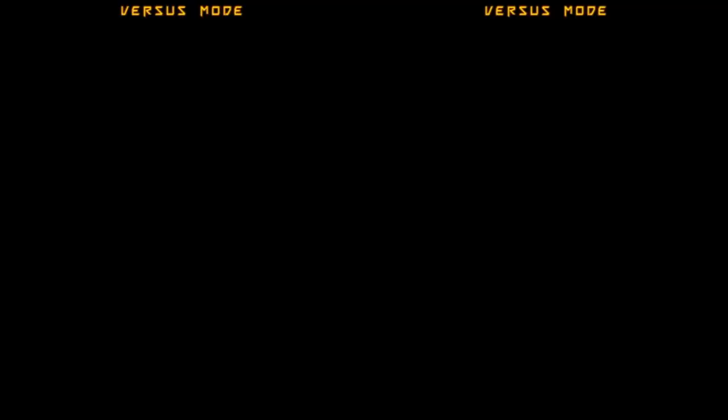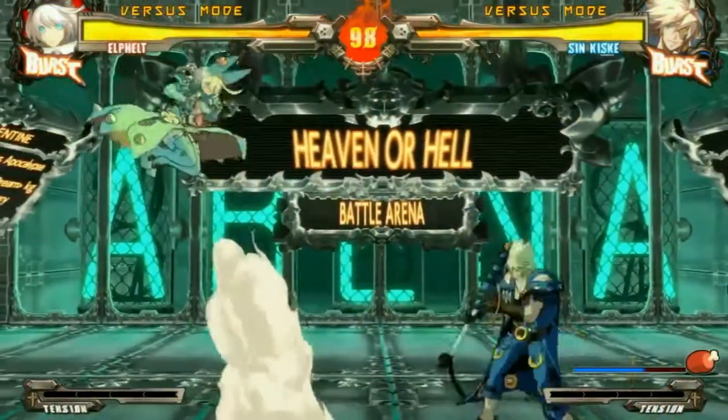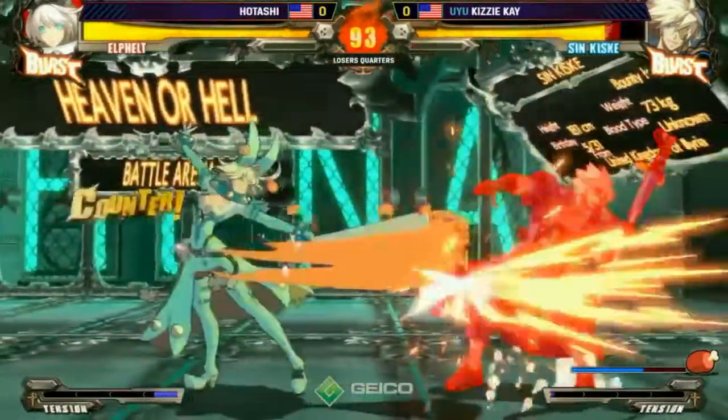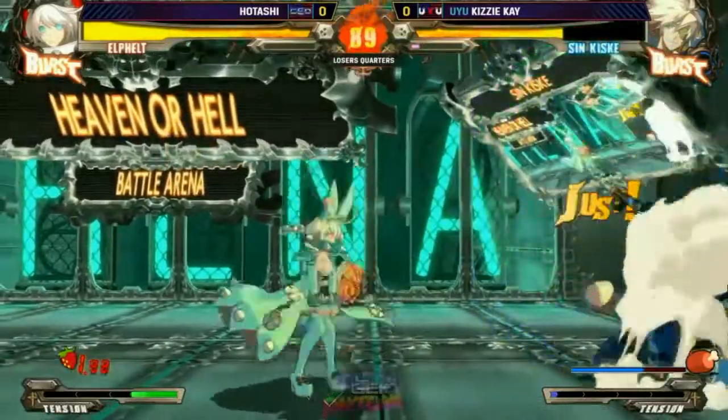But we're getting into it — Elfelt versus Sin here, Otoshi versus Kizzy K. A couple more DLC characters from Sign. High damage characters, very explosive. Do a lot of damage with the right hits. Once the corner happens, Elfelt can just murder you.